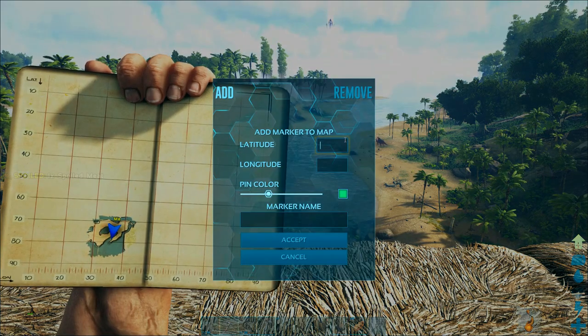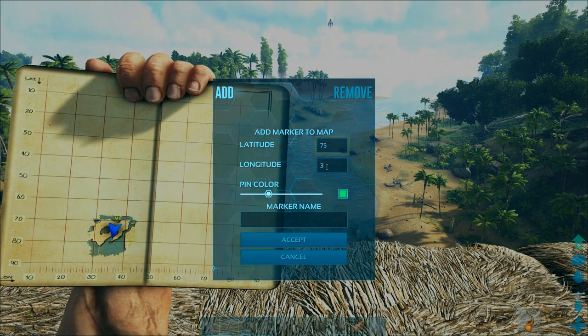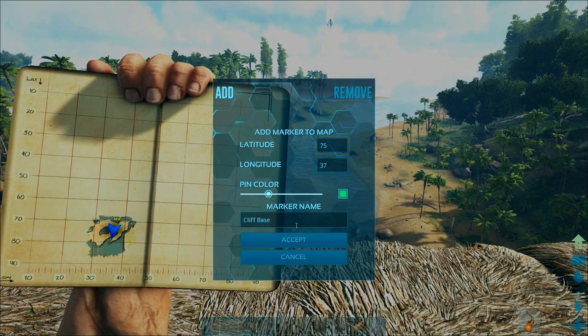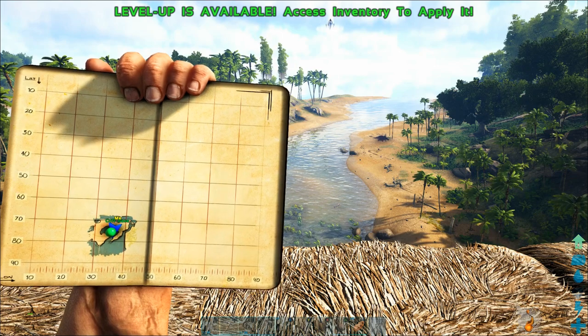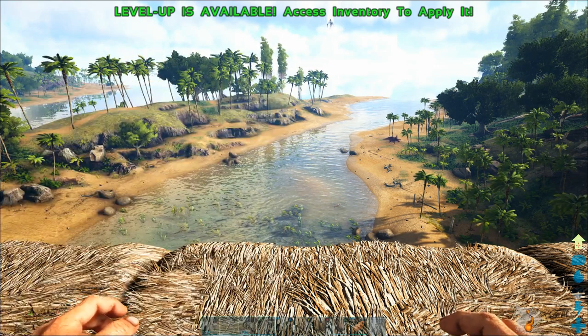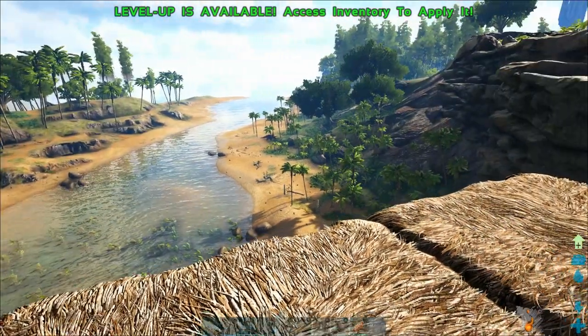As we discover more of the map you can see I can see the shape of this little peninsula where I've explored so far, but that's all I can see. As we explore more we're going to be revealing the entire map — every time we go into an area you can actually see the landscape there, so that will make it much easier to find things.